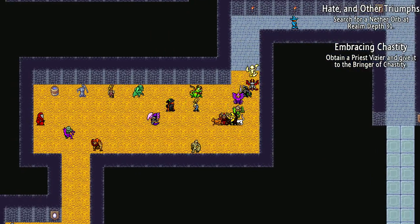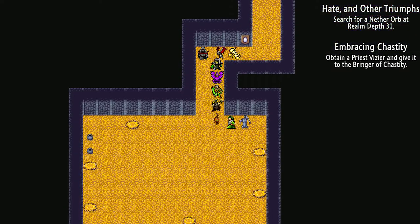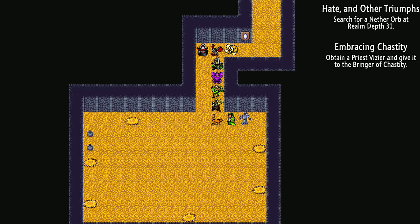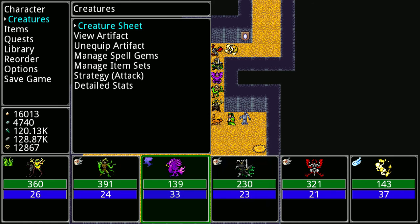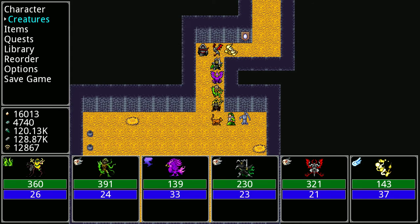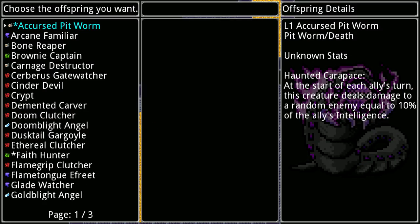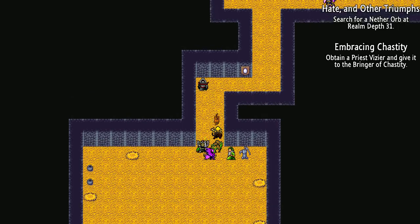Another thing I could do — though I'm not entirely sure if it's a good idea — is I found this breeding combination with a Terror Wight: after your creatures die, this creature gains 25% of their attack, intelligence, defense, and speed. I've got one that has a chance to be resurrected after it dies, which works well with another that deals damage when something is resurrected. However, my Dungeon Shade is level 46 and the Dread Wight is only 35, so I want to level the Dread Wight up more first to have better gene strength before doing this breeding.